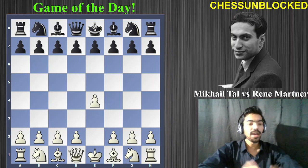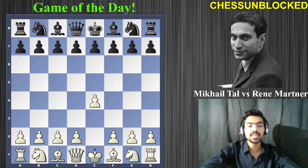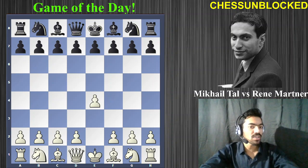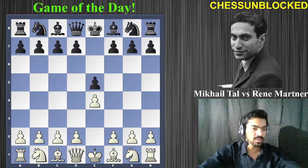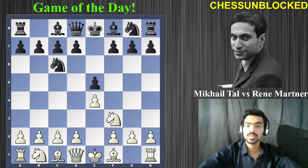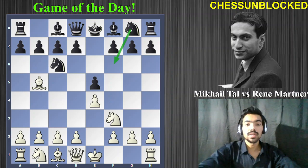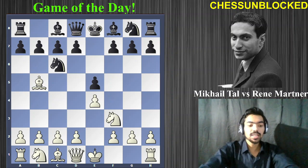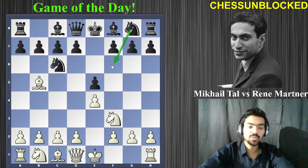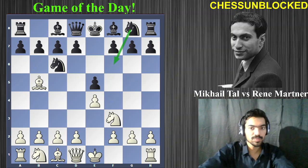The first move: Tal starts with e4. As you know, Tal is a very flexible player — he can start with d4, c4, or e4, basically as a way of surprising his opponent. His opponent played e5, the standard king's pawn opening, then knight f3, knight c6. Tal played the Ruy Lopez, attacking the knight. Knight to f6 is the Berlin Defense, very popular nowadays and popularized by Kramnik.